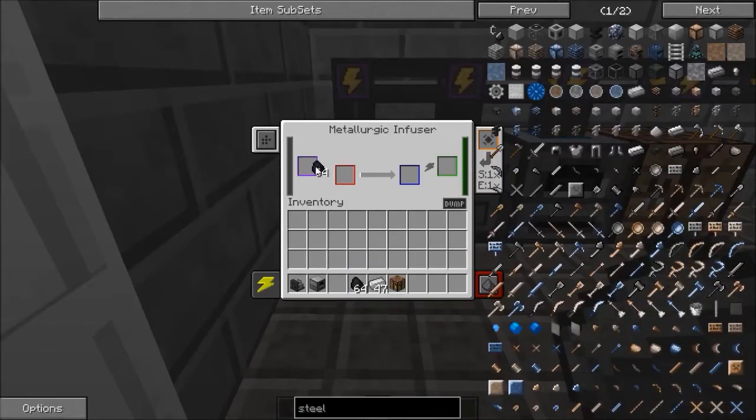So you put the coal in the purple slot and you'll see this is starting to fill up with carbon, because it's coal, and then you put your iron into...